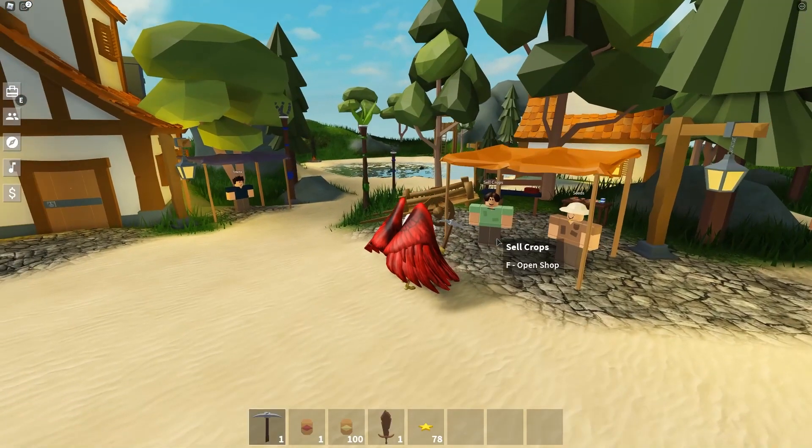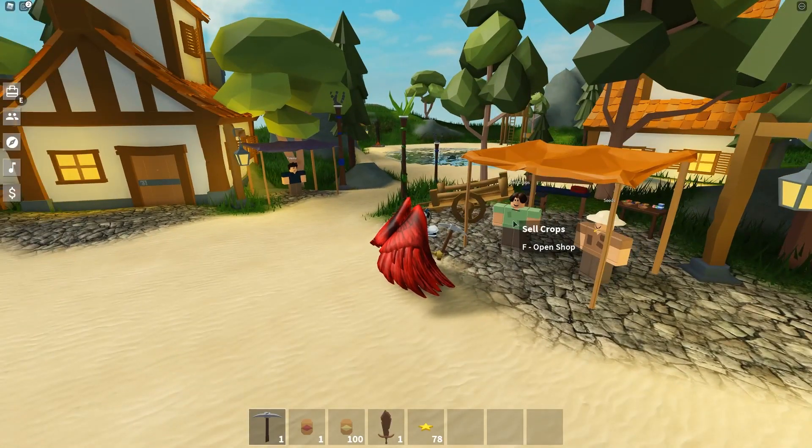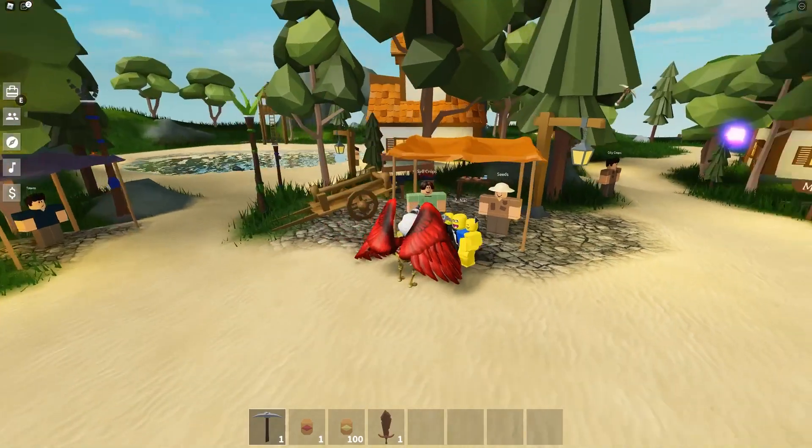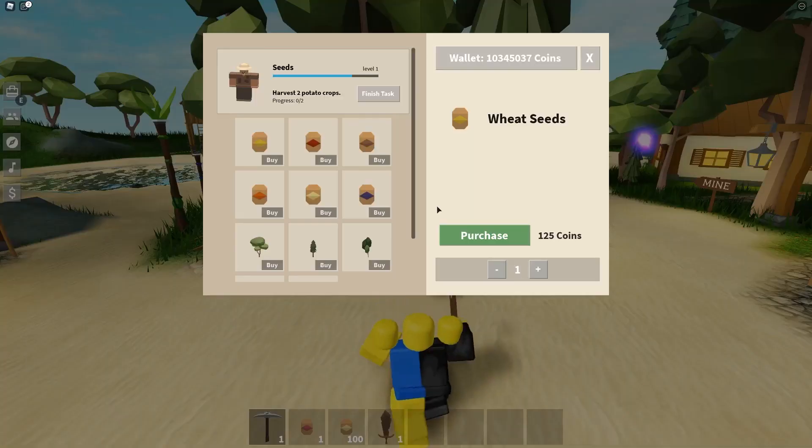Even though I didn't get any starfruit seeds at the moment, I got 78 starfruits just from farming. Each starfruit sells for 45 coins, and if I sell all of them, I get 3,510 coins — and that's from very little effort.